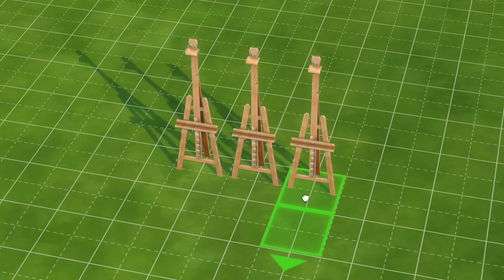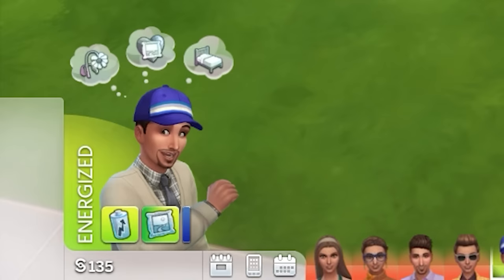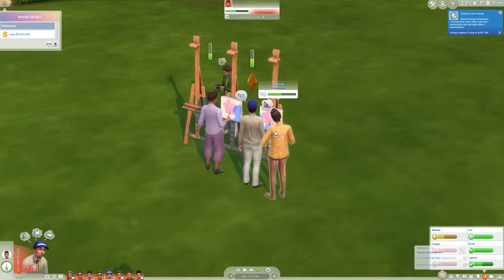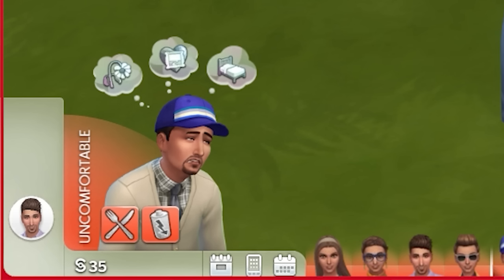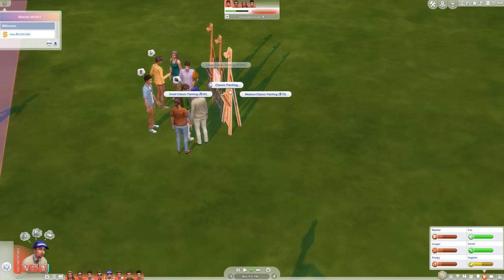We got three easels — that's all we can afford. Hopefully tomorrow we'll have more money. Oh my God, it costs money to do painting. Small classic painting, small classic painting. They are doing some painting and the painting they're doing is pretty decent. Sell to a collector for 42 — I mean, that's not the best; I think we spent $50 on it, but I guess this is progress. We've made our first bit of money selling paintings.